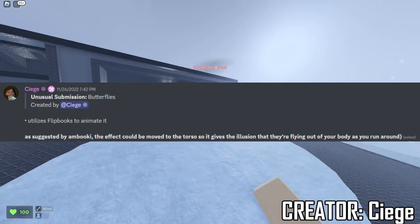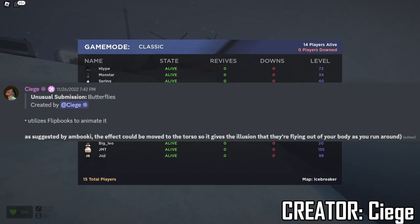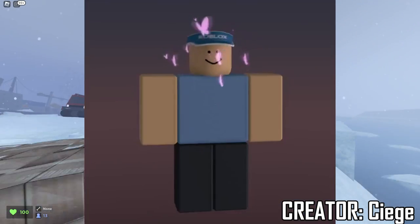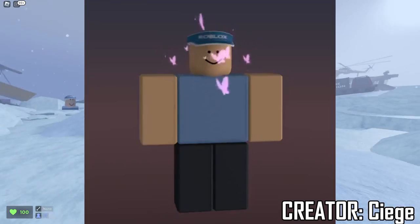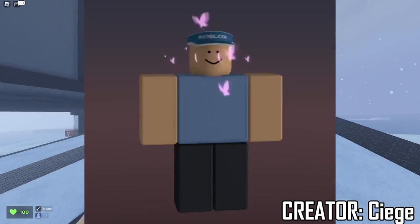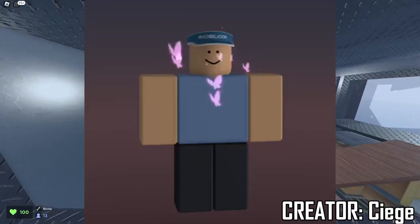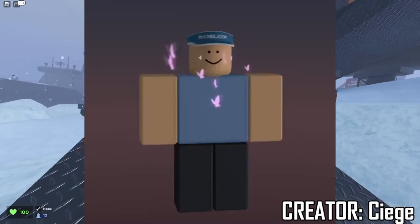This next one is by Siege and the unusual submission is called Butterflies. It utilizes flip books to animate it, and the effect could be moved to the torso, giving the illusion that they're flying out of your body as you run around. It has little butterflies kind of flying out of the head there. I think this would look really good if it came out of the torso area and not so much out of the head, because in first person this would be really annoying — the butterflies fly right in front of your face. Definitely would be a cool torso area effect. I do like the pink butterflies and they're flapping their wings as they come out. Overall, I think this unusual would look dope in the torso body.